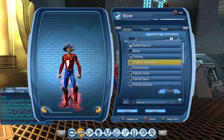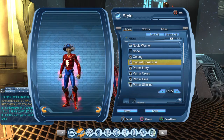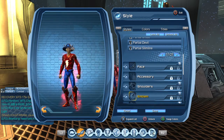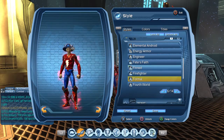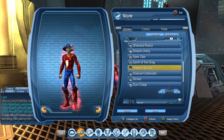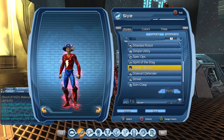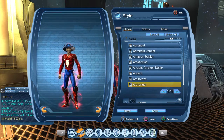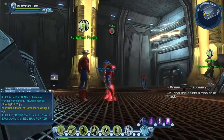Face is none, aura doesn't matter, shoulders none, emblem none. Hands are Formal, all tan. Waist I just chose Square Buckle — you can have four colors, the belt would be black. I just put blue, red, red, whatever.